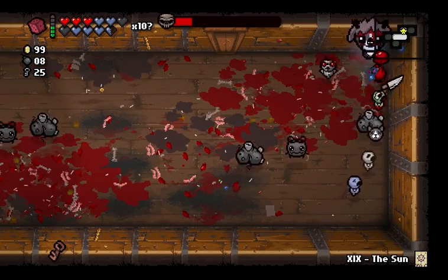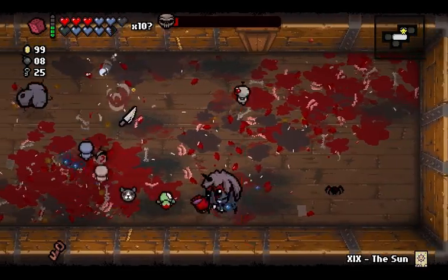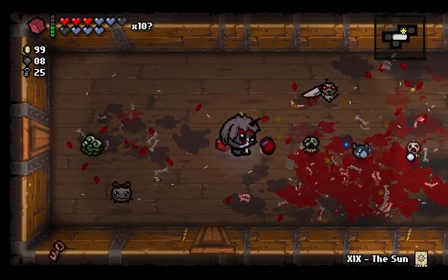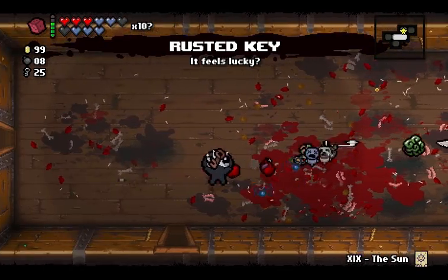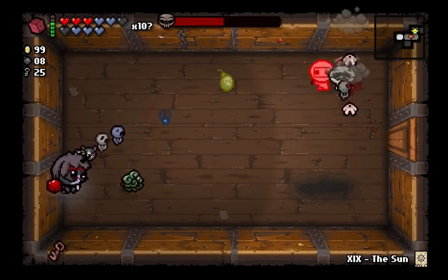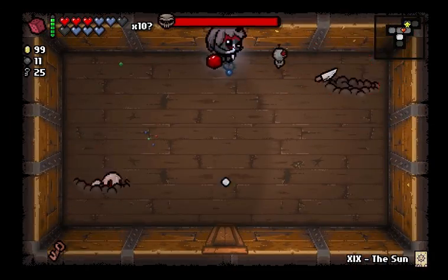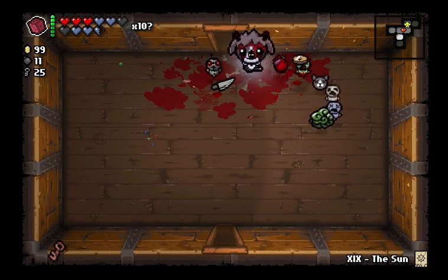There's a lot of enemies in this room — this is a very big, very annoying room. But all in all, not that bad. All of my allies are taking care of it pretty handily. Hookworm doesn't do anything here — normally that would change my shot to move in a hook pattern, but it's not the case this time. So I got some bombs out of that. One more room and I'll get a recharge on my D6, so I can get a new item — or rather, four new items, because of that room with four items in it.